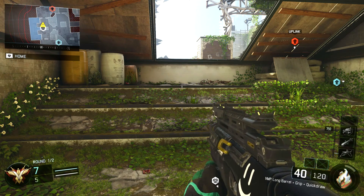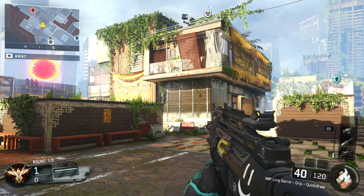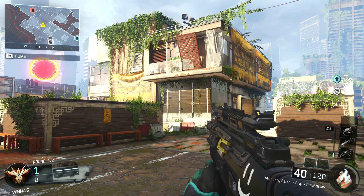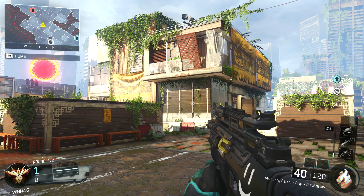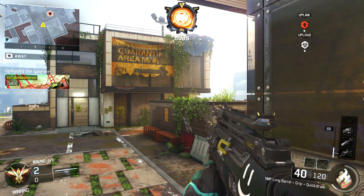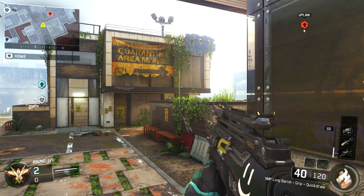Here's the first clip: I jump over the first building across the uplink station and throw the ball across the building to get the uplink toss — pretty easy. For the second clip, I go to the third hardpoint. You guys know the laundry building, right? Same as the last uplink throw, I throw it above the building and get the toss. Pretty easy.